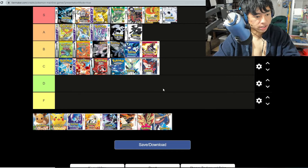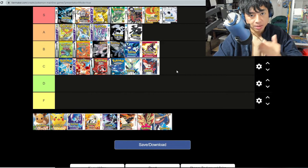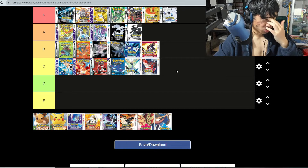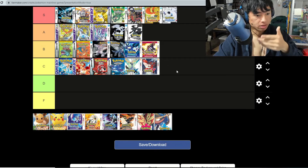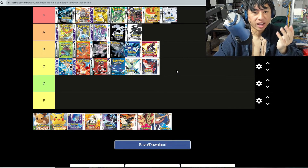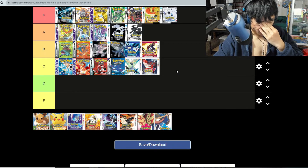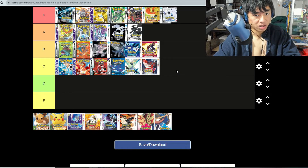Oh wait, I skipped X and Y — I'm going to put those at C tier. I thought X and Y was a decent game because the graphic jump from Black and White 2 to X and Y was huge, but I wasn't a big fan. The game is kind of easy, and I didn't see anything that really took me by surprise. It's more mediocre, so they'll stay at C tier.